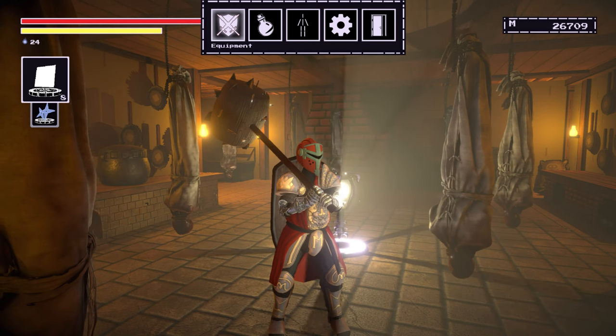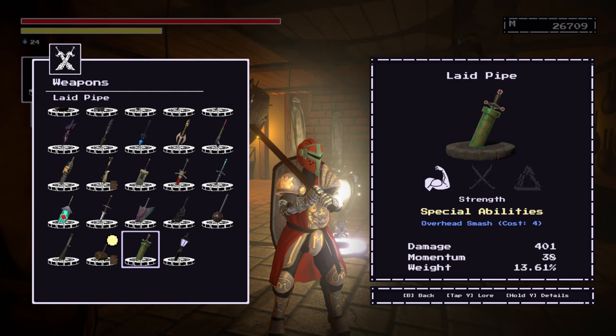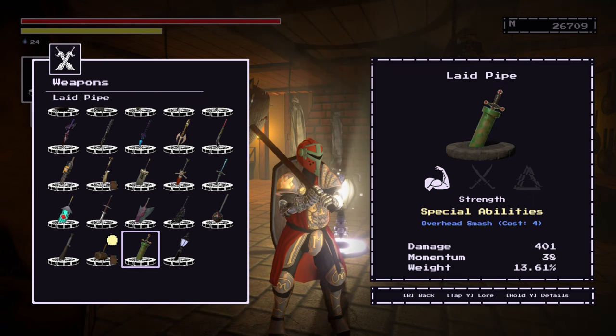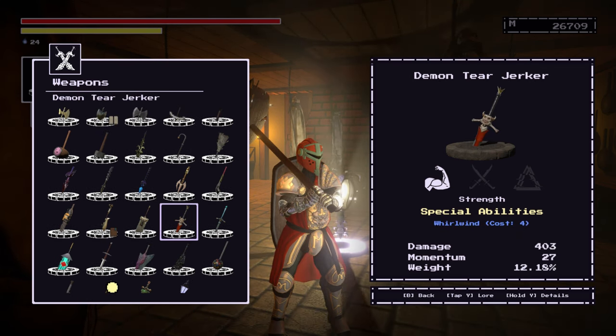Let's talk a little bit about the build. There are lots of different weapons you can use with strength. Down here are most of them. We have the Laid Pipe, the Run Home — which is basically like a spiked bat. A lot of these have the overhead smash for the special, as well as some great swords like the Demon Teargurker, which you get very early on.